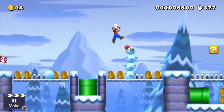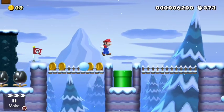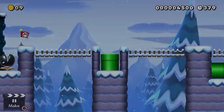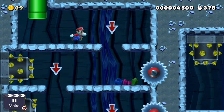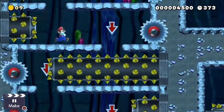My second objective was to ensure that power-ups are placed at appropriate places where the player needs them most. I wanted to give the player a sense of progression, so I placed power-ups that would help them overcome the obstacles of the level. My third objective was to create a level that would keep the player interested and engaged. To do so, I varied the environment, as well as the placement and type of enemies and traps.